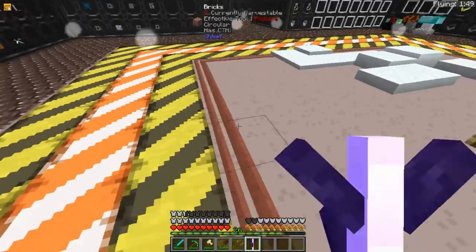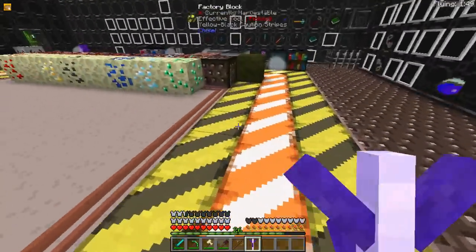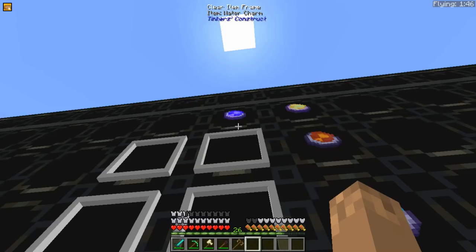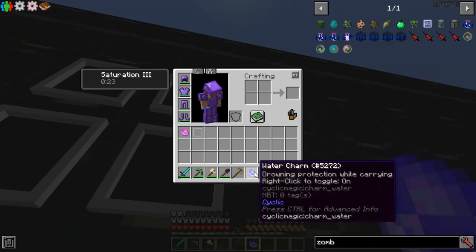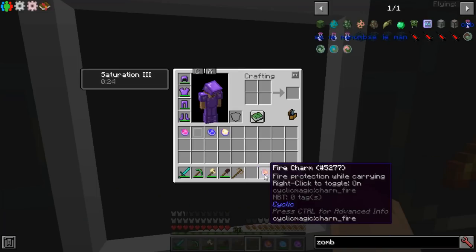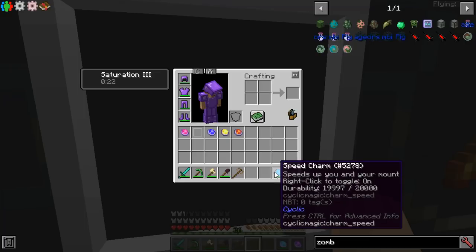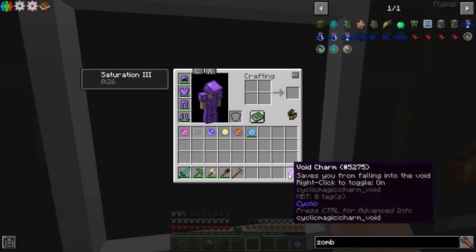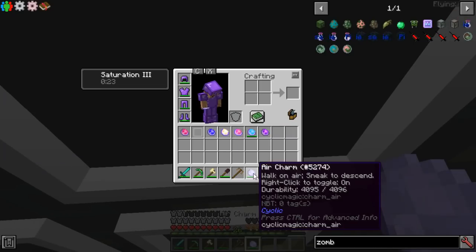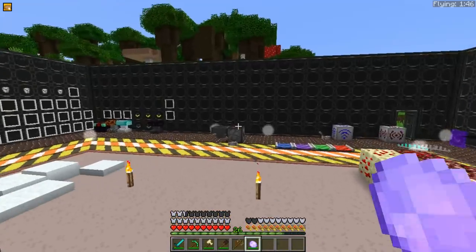The Auto Torch will automatically place torches on anything dark underneath you, assuming you have torches in your inventory. The Wing Charm will give you slow fall after you fall six blocks. The Water Charm will protect you from drowning. The Sailor Charm will increase your boat speed. The Fire Charm will protect you from fire. The Speed Charm will speed up you and your mount. And the Void Charm saves you from falling into the void.